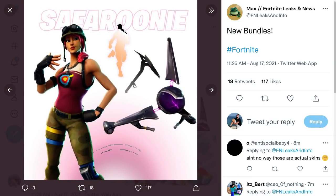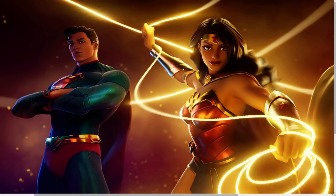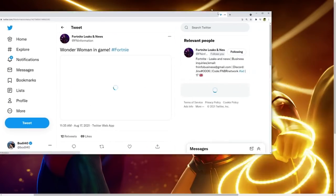New bundles: the Bezel and the Saffron. That's all the new stuff in the update. We also have a new Wild Week — suppressed weapons in the first one, and deal damage to opponents for the second one. These are gonna be the wild weeks. Let's check out Wonder Woman in-game from Fortnite Leagues.